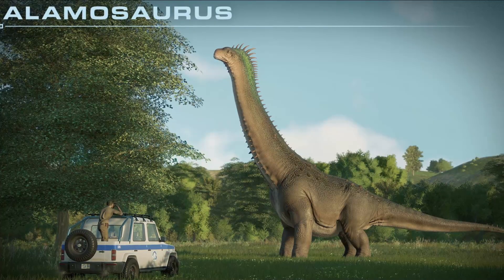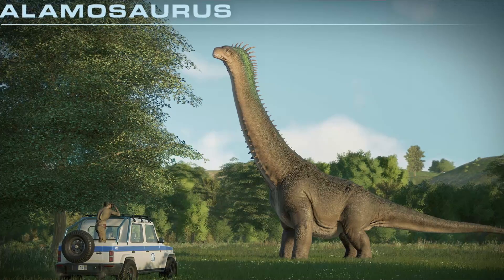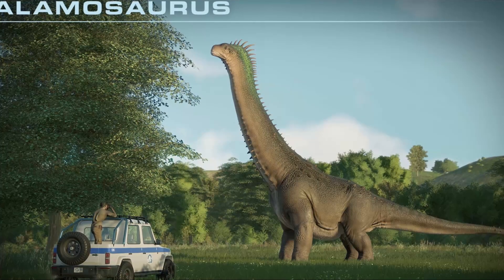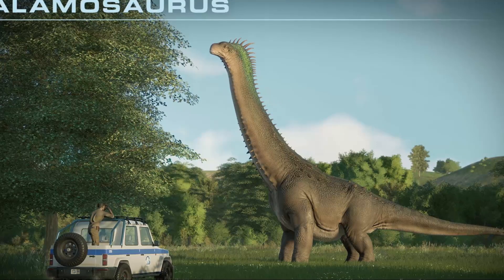Next, it talks about the Alamosaurus. With shin bones taller than the average human, Alamosaurus is one of the largest dinosaurs ever discovered. Although a herbivore, Alamosaurus' large spines running down its shoulders, back, and tail made it far from easy prey for any potential predators.